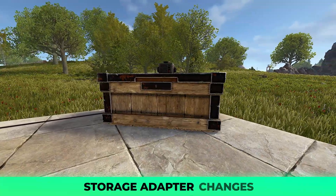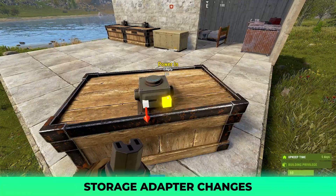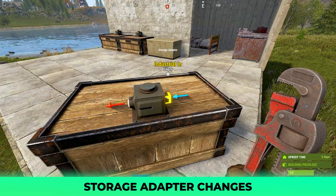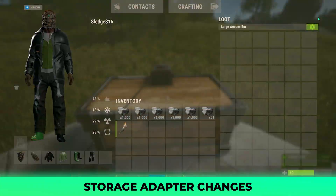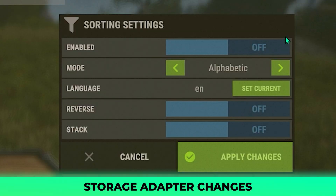This update provided a handful of general changes to Rust, and honestly I almost missed this one in the notes. Storage adapters now have a power input and pass-through on top of the already existing industrial ports. Once attached to a box and powered, you will see a settings cog within the loot bin. When you click on the cog, it will open a panel for sorting settings.